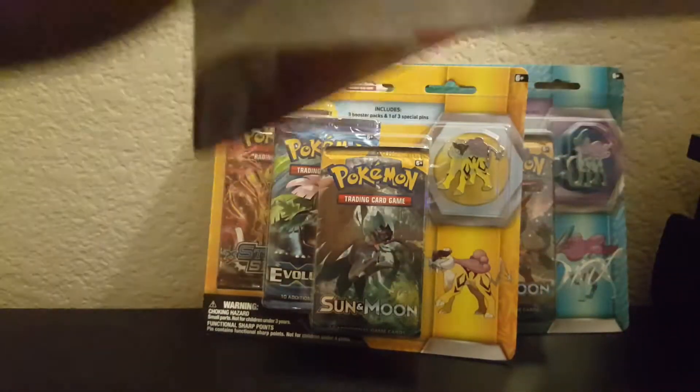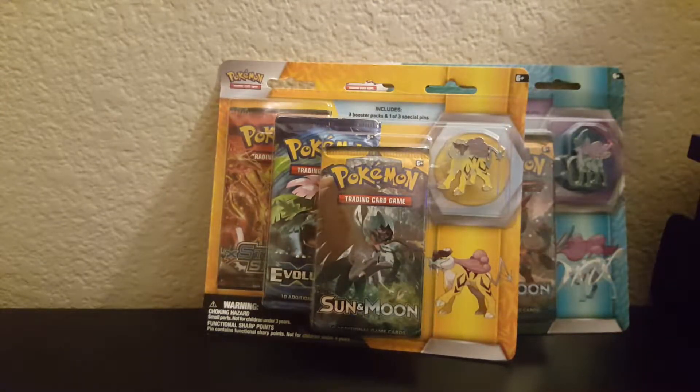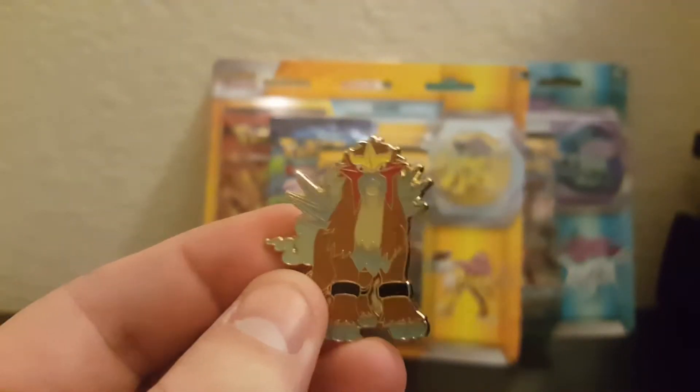Let's get to the opening. We'll start with Entei — he's closest. There's always one corner that gives way easier than the rest. No special code card here, which makes sense because the pins aren't for the online game. Let's look at this awesome pin — wow, Entei is so cool looking. I love this Pokémon.